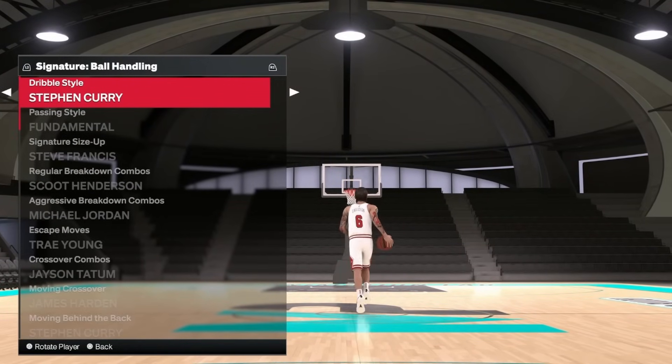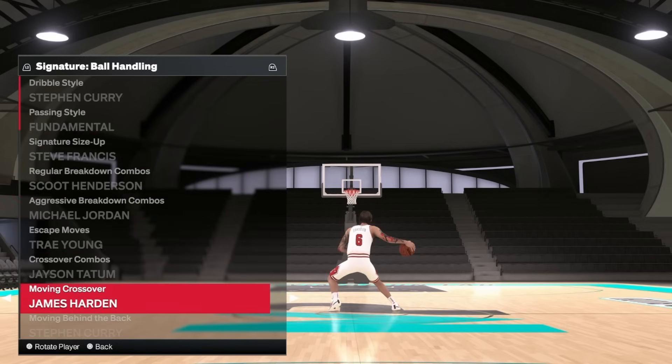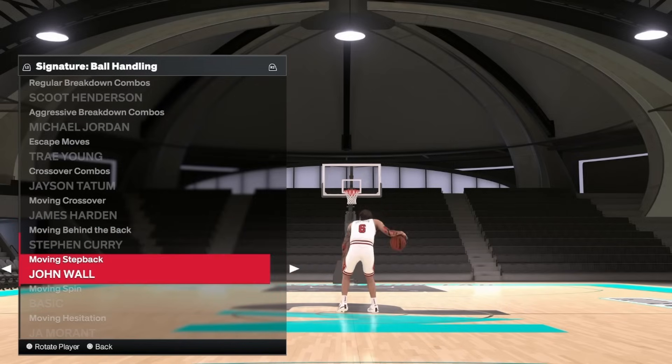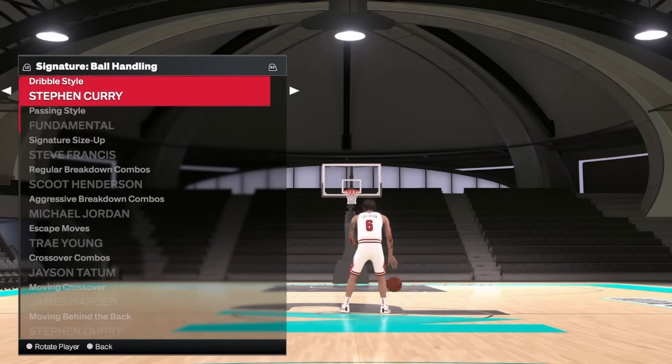These are the sigs I'm using right now for this small guard build. We're also going to get into the tall guard sigs. Shout out to my boy Koza — he's a tall guard and he always goes crazy, so I know I can trust him when it comes to dribble moves. I've been labbing the small guard dribble moves all day long so I haven't had the chance to get to the tall guard stuff, but I'm going to cover both this year.